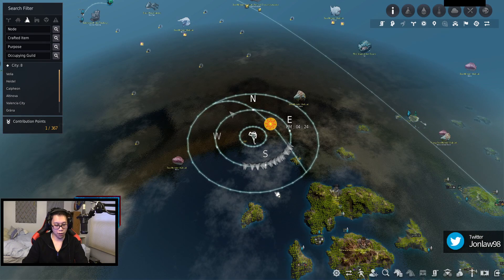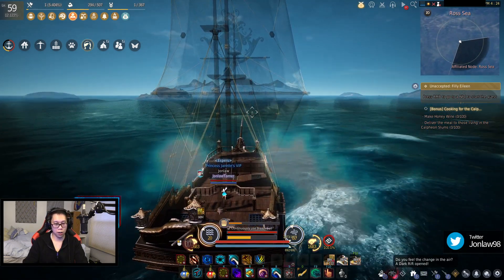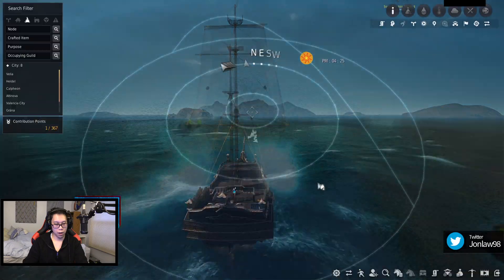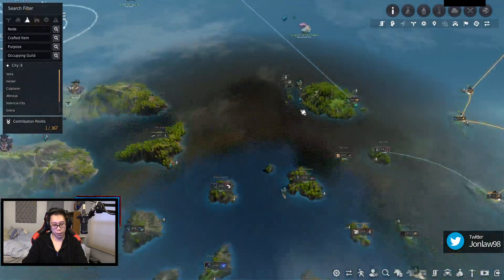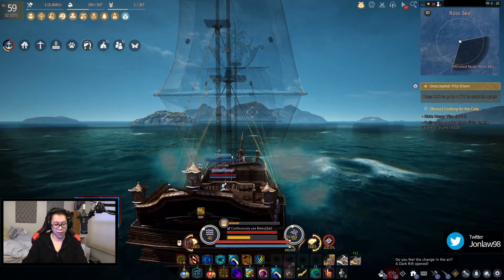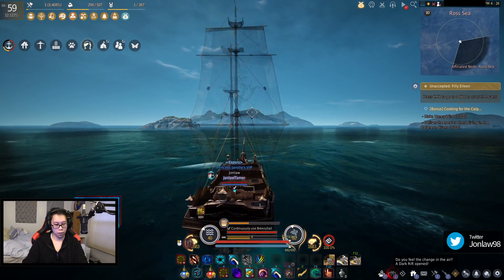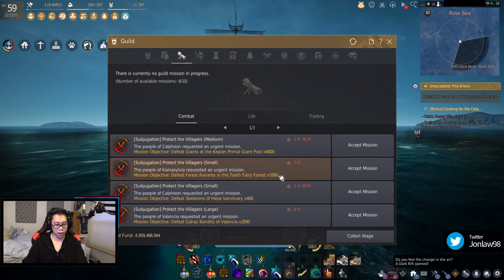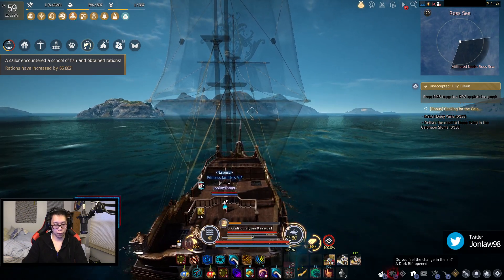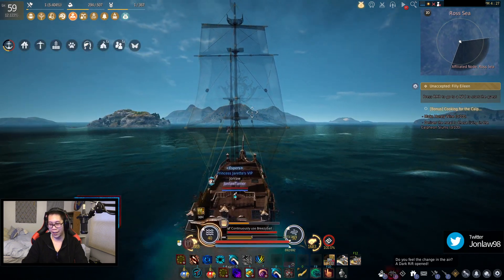Once you get to around here is when we're no longer in Rossi and Margoria territory. Usually I could cut around here to make it a little bit quicker, but just going through here is a little bit faster in my opinion. I don't really know why I keep checking it, I just am. What is my sailing? Partisan 2 sailing. When did I get that? I don't even remember.